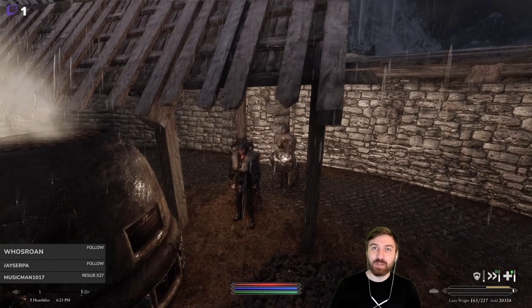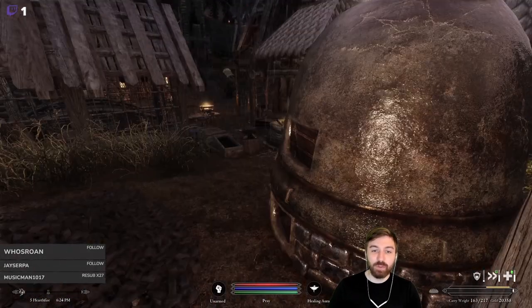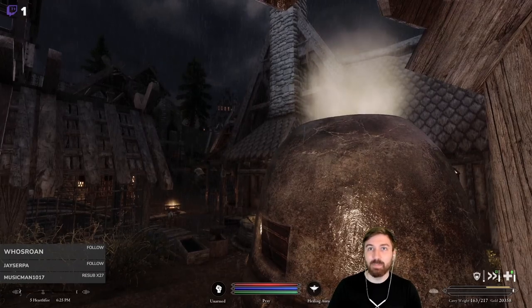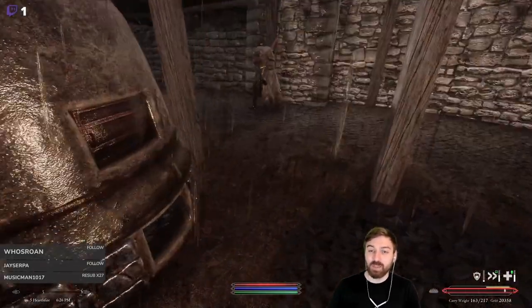Welcome back everyone to episode 11 of John and Eric's Adventures in Skyrim. We're here by the forge and it is raining around 6 p.m. in the game. We are going to start off the stream working on smithing.